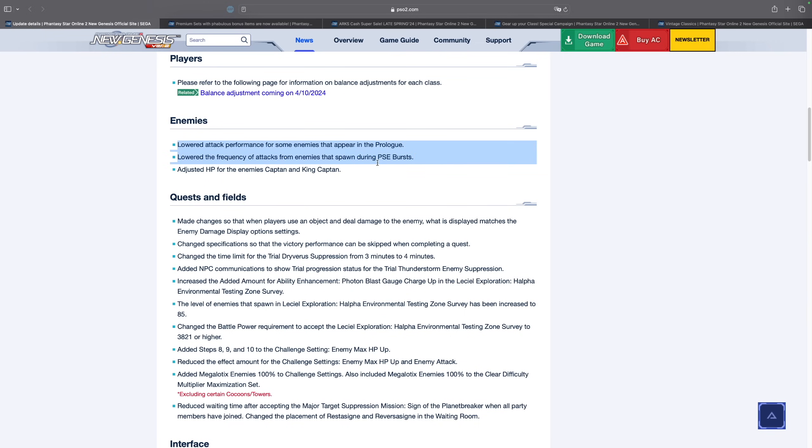They have also made enemies a lot easier in the prologue. Something that does matter more is they've lowered the frequency of attacks from enemies that spawn during PSE Burst. This is really nice — basically when it's a PSE Burst you're not going to get randomly knocked out of the sky as often anymore.